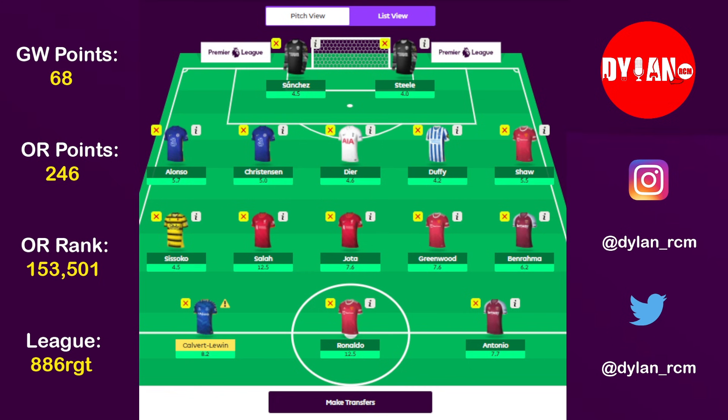Moving into midfield, the £4.5m options are just bench fodder. You can go for Sissoko - maybe one of the more promising ones - or there's Brownhill, Basuma, Gilmore. We need to see more from those budget options. We're a bit deprived this year; we don't have standouts like Cantwell or Saocek in past seasons. But let's look at the actual main four midfielders, which looks really strong.